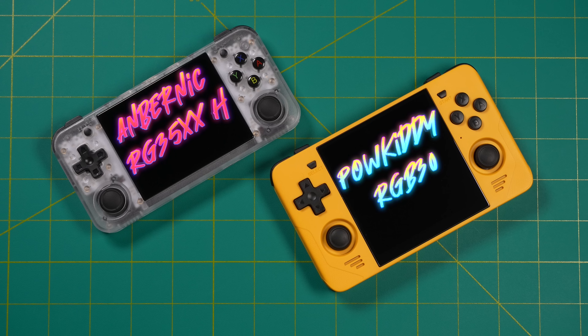On the left I have the Anbernic RG35XXH running the All-Winner H700. This chipset is relatively new in the development scene, and not many firmwares run Portmaster on it, but MuOS does, and it has the most compatibility with this chipset. On the right we have the Powkiddy RGB30 running the Rockchip 3566 with an OS called Rocknex — an updated version of JELOS. When it comes to showing off installation of Portmaster games, we'll swap between these two, starting with the Powkiddy RGB30 first.